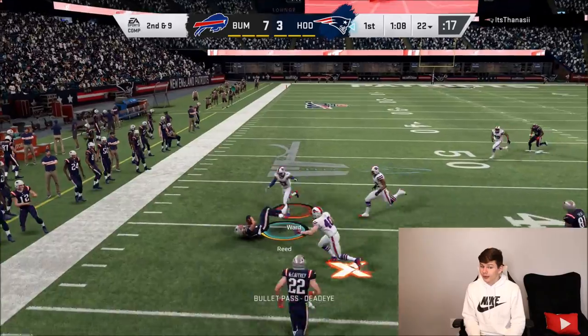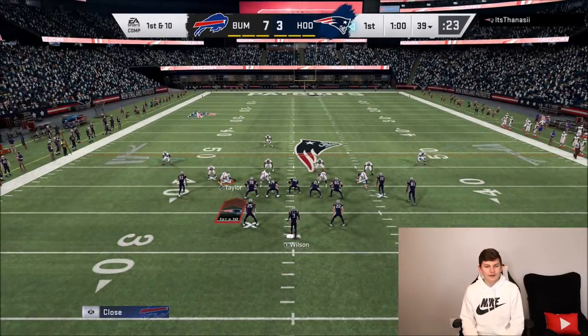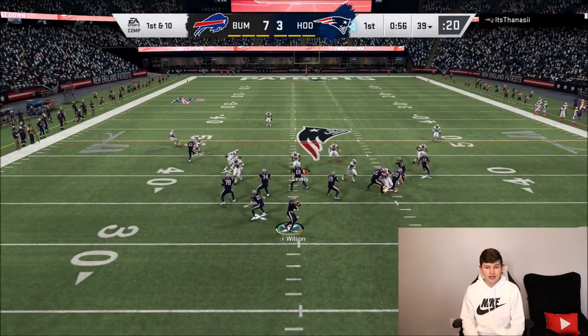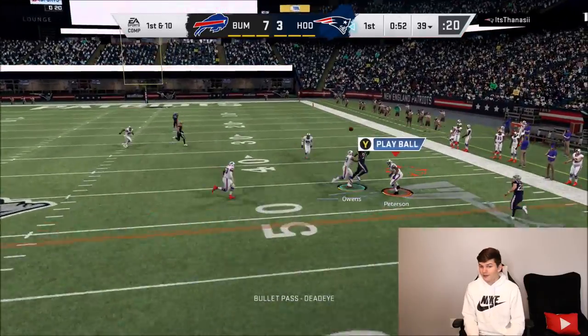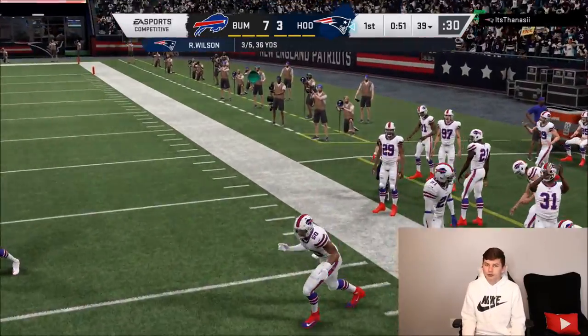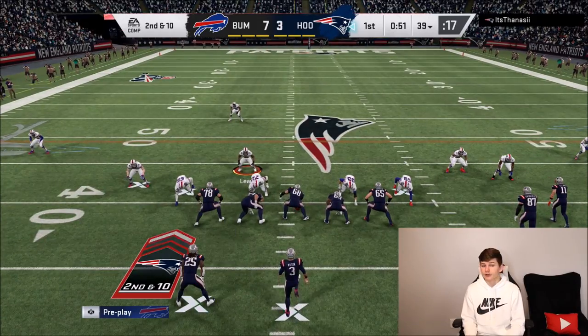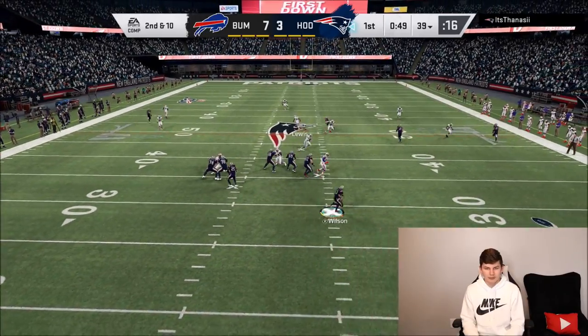He goes to Andre Reid and Pat Tillman just stood there and let that ball go right over his head. I have no idea what just happened. He goes back to the pass — that should have been picked — and Pat Tillman just stood there again. That's two plays in a row my defender literally just stood there. Luckily my user was over there to make a play, but Pat Tillman straight up did not move.